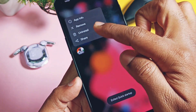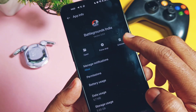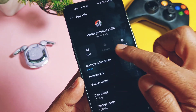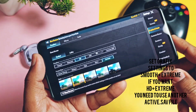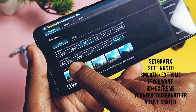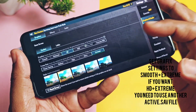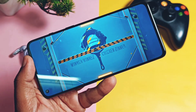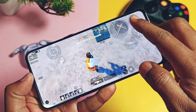Under App Manager settings, open the BGMI or PUBG application settings and force close the app. Open the application again and in the graphics settings select Extreme FPS with Smooth graphics. After applying this setting, start the gameplay — and boom! You are now running BGMI or PUBG at 120 FPS.